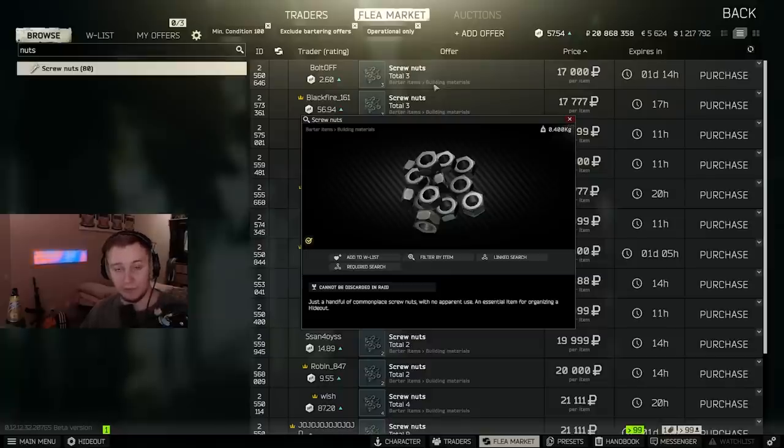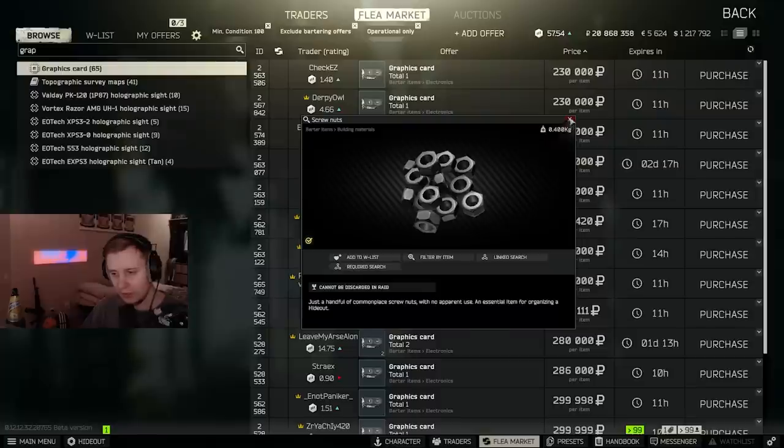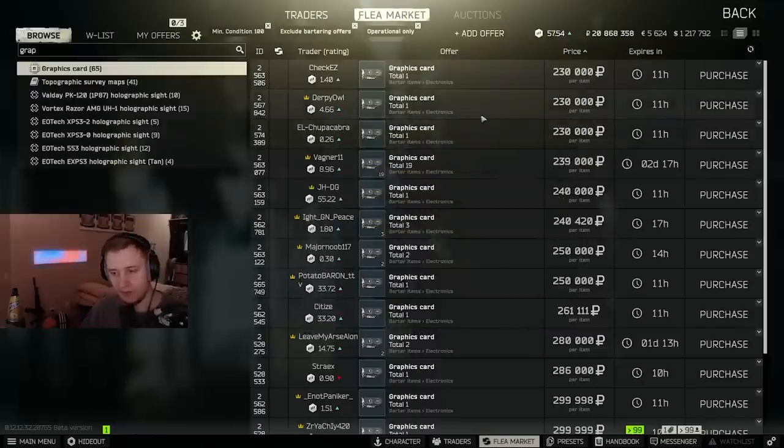If you play really fast and accumulate some money, a good choice would be buying GPUs. They're going to be pretty cheap in the beginning of the wipe — people will sell them for 150–200k on the flea market since nobody has a Bitcoin farm yet. The further people progress into the wipe, the more expensive GPUs will become. So if you know you're going to build a Bitcoin farm, try to get those GPUs in advance.